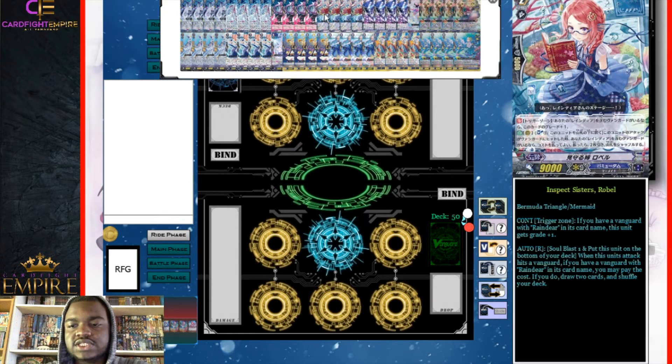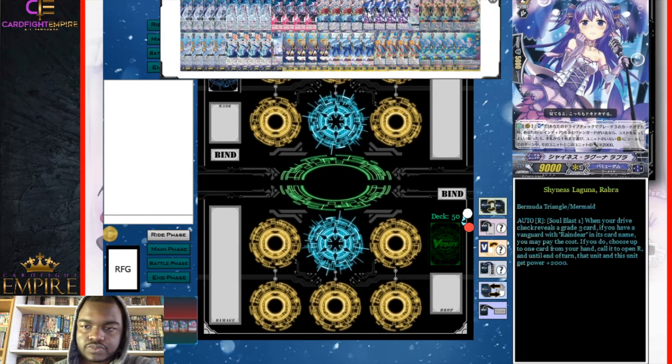You're switching out your attacking rear guards and getting more attacks for doing so, along with high power to tax because of Marvel giving power. We also have four Inspect Sisters Rebel, which has two abilities. The first is a continuous ability in the trigger zone — if you have a vanguard with Reindeer in its name, this unit gets plus one grade, making it a grade three when checked. The second ability is on the rear guard circle: when this unit's attack hits a vanguard and you have a Reindeer vanguard, you can soul blast one, put this card on the bottom of the deck, and draw two cards and shuffle — essentially a free plus.